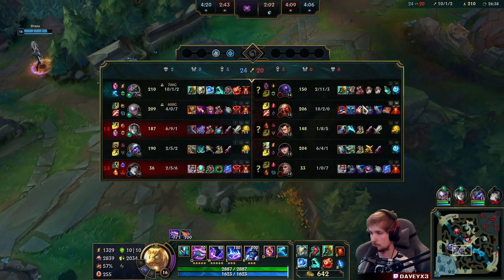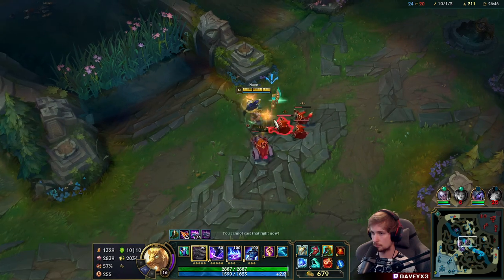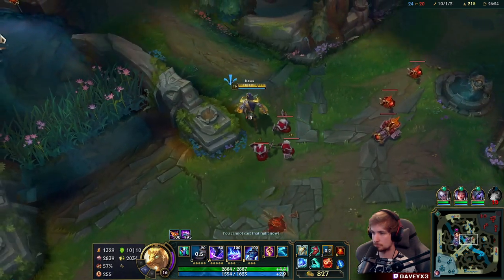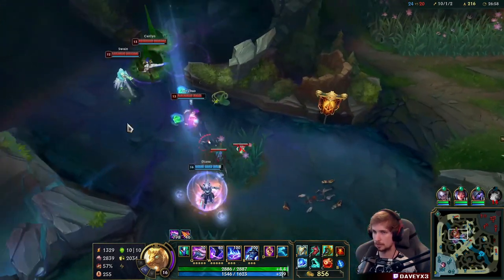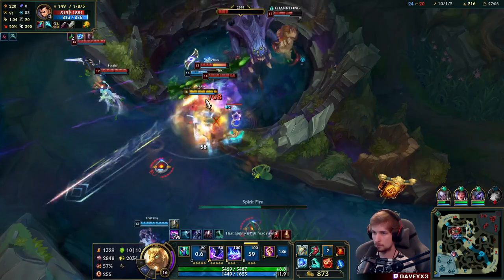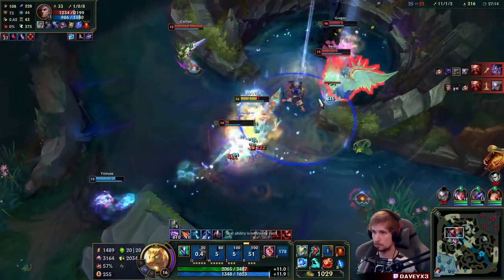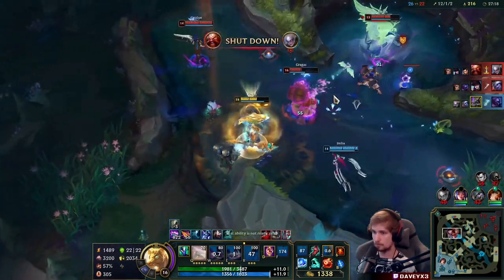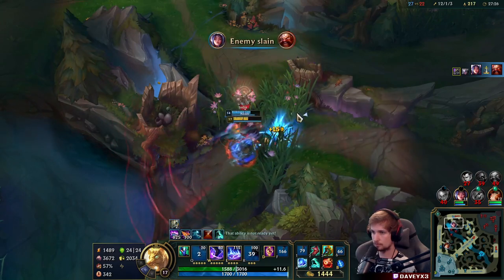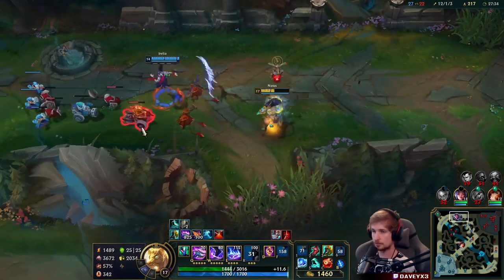They might actually get Baron — my team made a mistake. I'm a bit worried we may actually lose the Baron. Maybe we can turn it around three against five, but it's going to be risky. Here we go — this is winnable. He's slowed — oh, she's not slowed, never mind. I almost had her slowed.